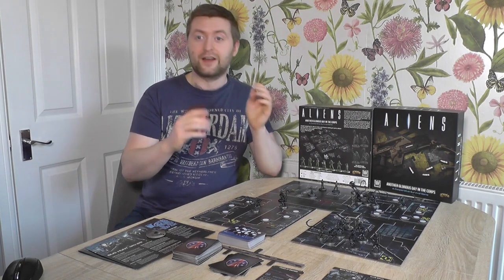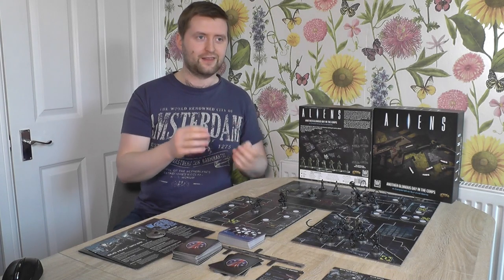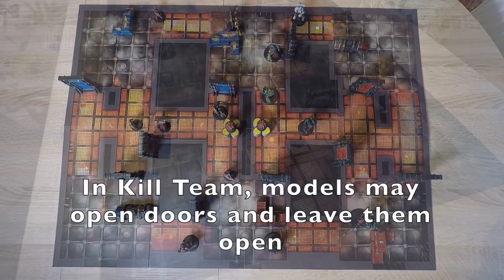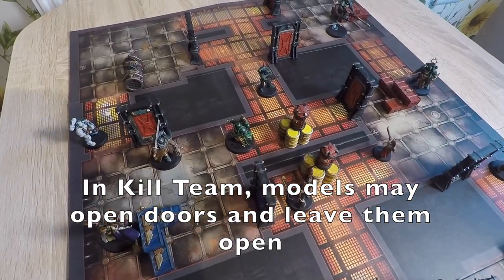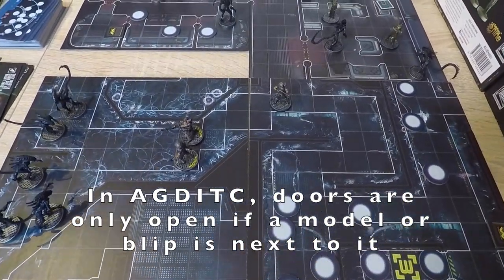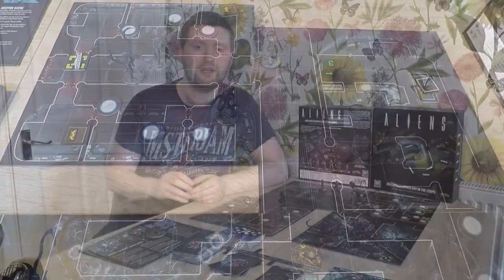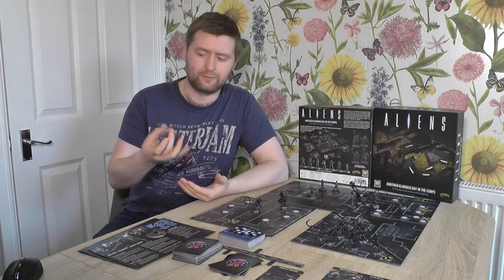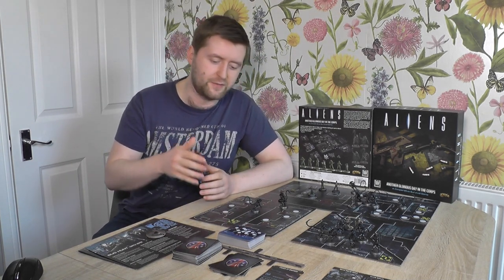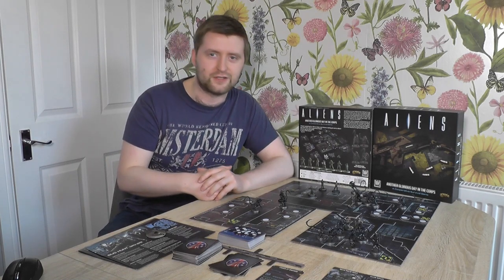First point: doors. So this is a board from Kill Team Arena — how many doors are there and which ones are open? Now here's a made-up map from Another Glorious Day in the Corps — how many doors are there and which ones are open? I think the solution was very simple and almost basically right there. The barricade tokens you have — one side's blue, the other side's more white. Why not just have one of those sides as red with 'door' on it? Then you'd have a physical reminder that there is a door on the board. If a Xenomorph moves up to it, move it out of the way — the door is open. I may end up house-ruling that myself.